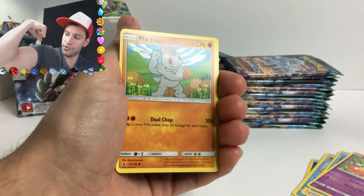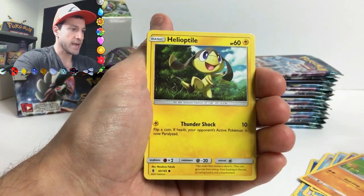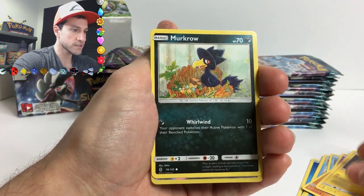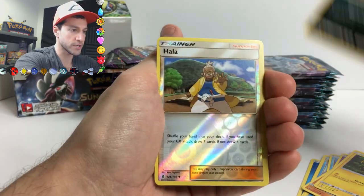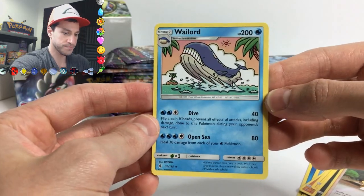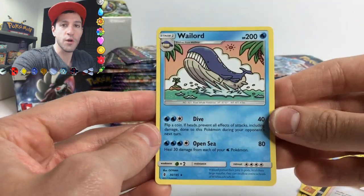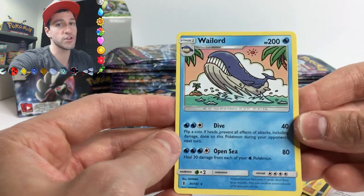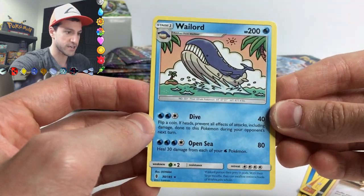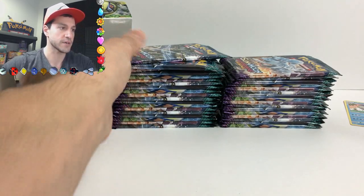There's a Helioptile, Murkrow - I always knew Murkrow was up to no good. A holo and holla at you, Wailord! This is just a non-holo card, but Wailord - hashtag Wailord army! He deserves a lot because look at that - I love the drawing, I just love this card. He deserves his own area just because that is an awesome card.